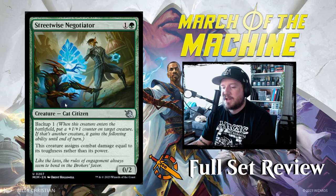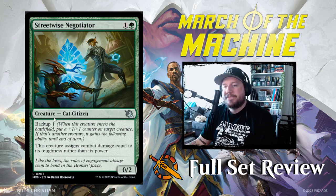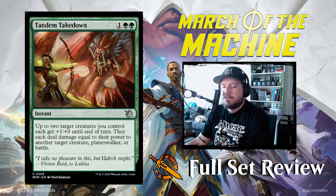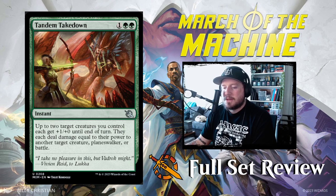Streetwise Negotiator is next: 1 and a green for a 0/2 Cat Citizen with Backup 1. This creature assigns combat damage equal to its toughness rather than its power — butt-fighting. I like that. Next up we've got Tandem Takedown: 1, green, green for an instant. Up to two target creatures you control each get +1/+1 until end of turn, then they each deal damage equal to their power to another target creature, planeswalker, or battle. It's like a dual bite spell — I like that even more.